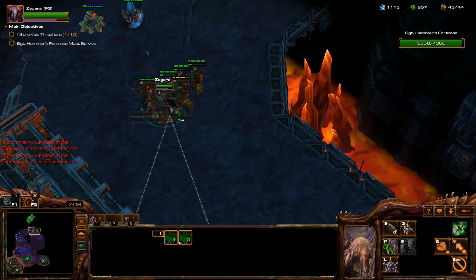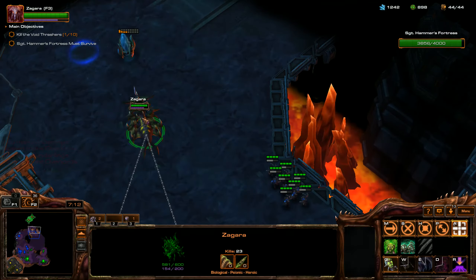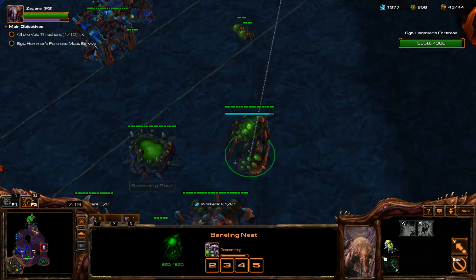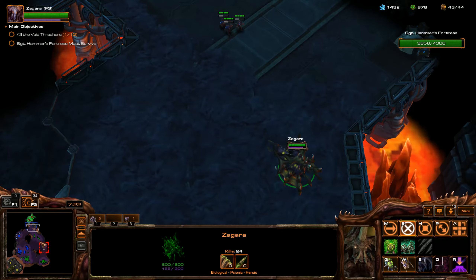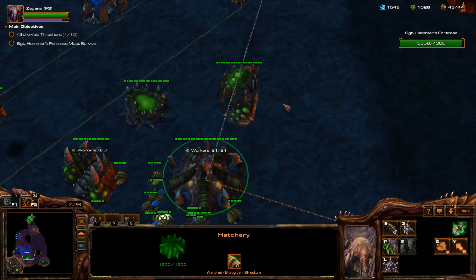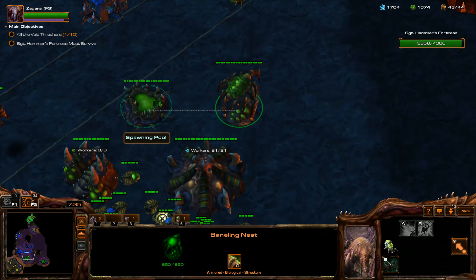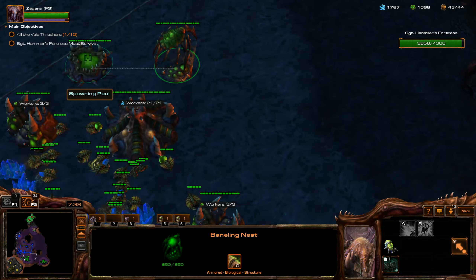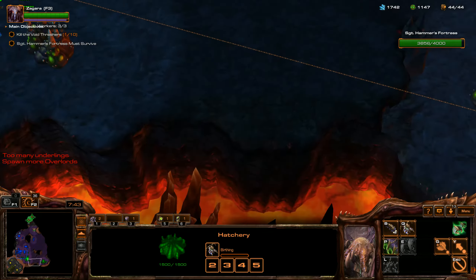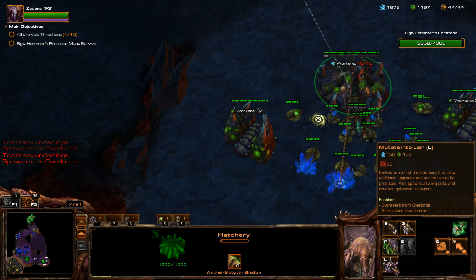I like to hotkey both of my hatcheries directly on top of Zagara, and I also like to do the same thing with my baneling nest. I'm going to set hotkey number 6 for my baneling nest, and hotkey number 5 for my spawning pool. I need queens too - I already have one queen here, so I'm morphing that one into a lair.